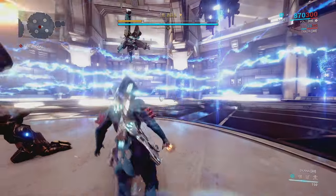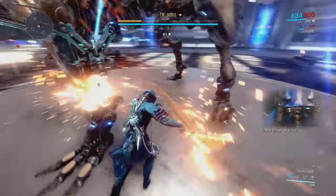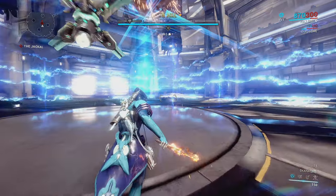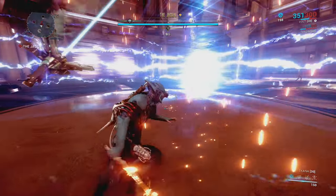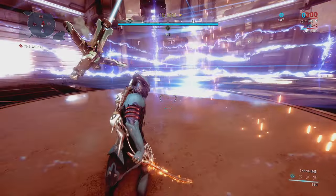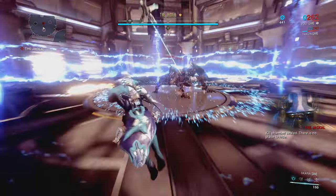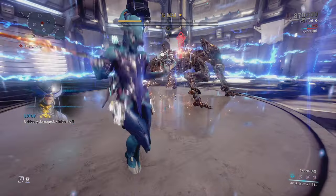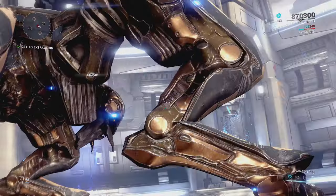I'm going to go down on purpose on this last round just to show you guys something. In case it does take you down, there is a cheeky thing you can do if you're doing this on your own. Basically, if you take damage and go down, just revive after it lands — and as you'll see, you still have enough time to take it out. So don't worry too much if you do happen to go down; it's not going to be an issue.